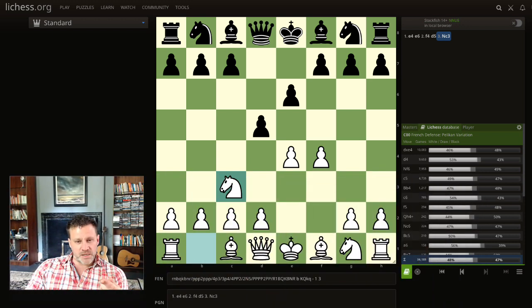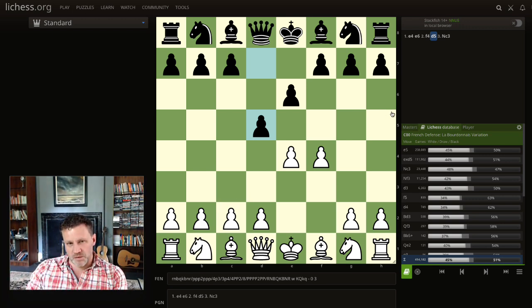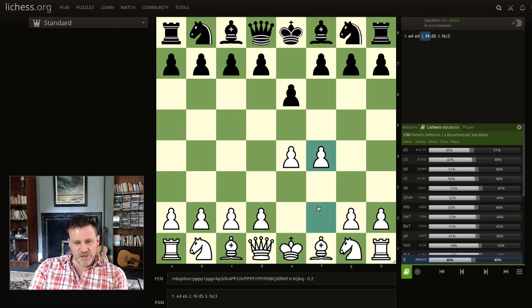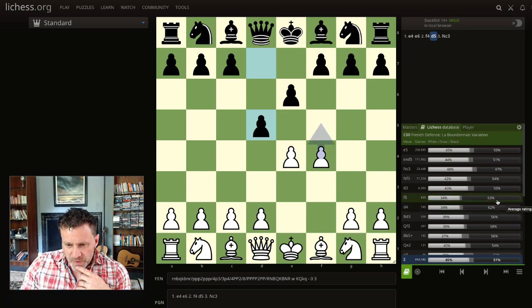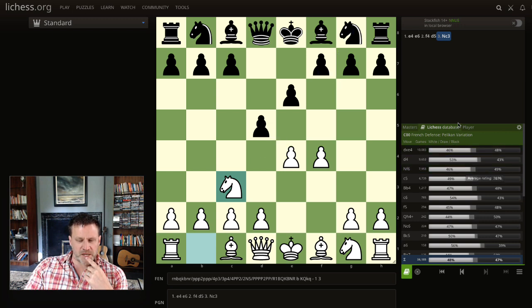I checked out the analysis board on Lichess, which is a much, much bigger sample — a much bigger database of games. In the French, E4, E6, the La Bordonnaie variation with F4, they will nearly always play D5 — here it gives you the percentages, 70% of the time — because that's what French players do. Now you can get an advanced variation, you can take on E5. And then looking further down: F5, Knight C3 — this is the one I'm looking at. I'm looking for where white scores the highest. White scores best here with Knight C3, and this is called the Pelican variation.